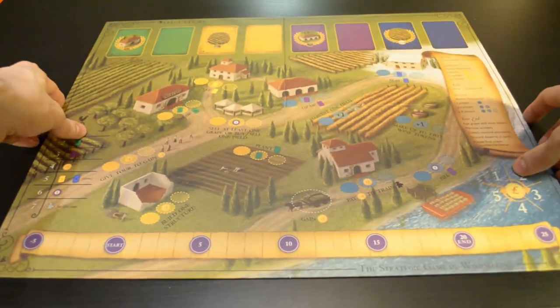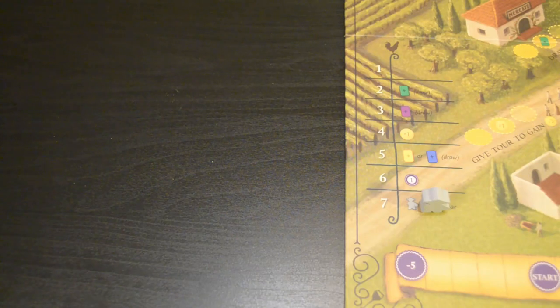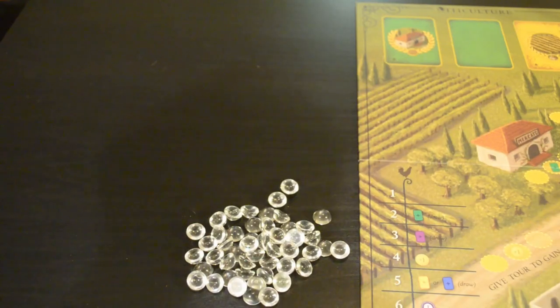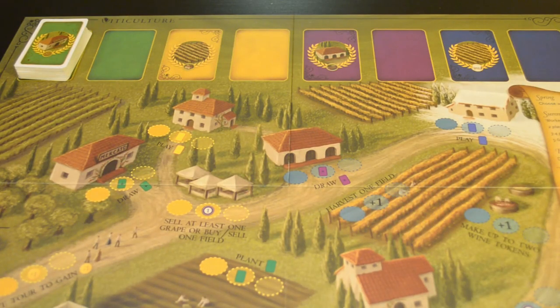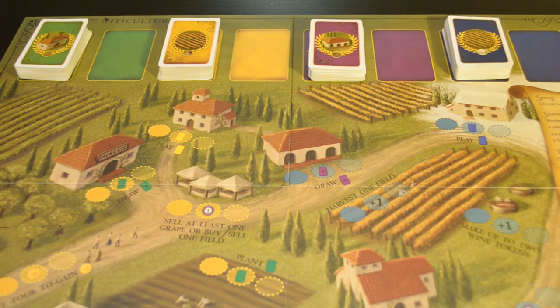To set up the game, place the game board in the middle of the table. Place the great worker token on the space next to the seven, and put the grape and coin tokens where everyone can reach them. Put all of the small card decks on the spaces matching their colors. The blank spaces next to them will be where the discard piles go.